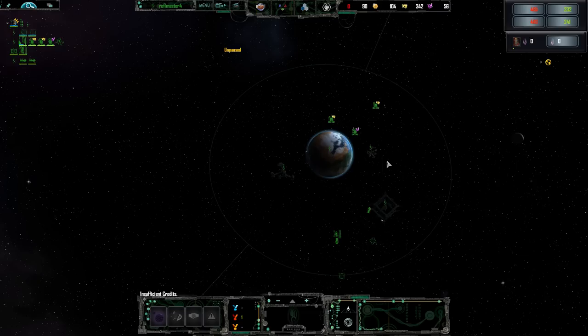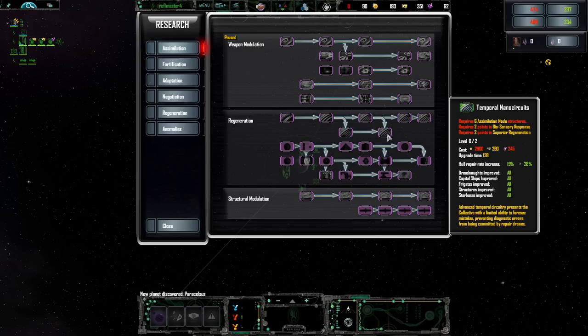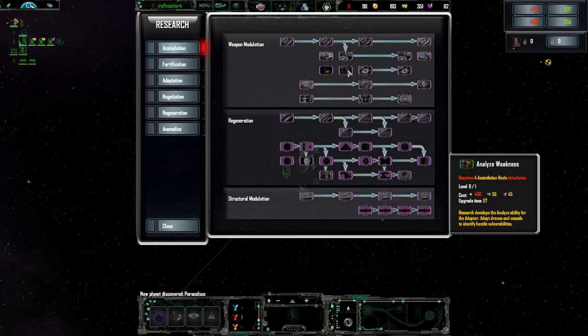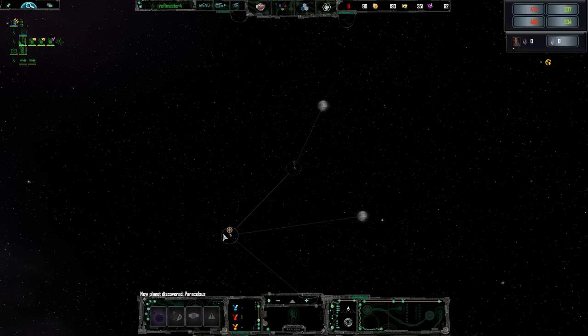Let's get some interceptors as well. In my last let's play with the Borg, I built a ton of interceptors and got a huge amount of armor upgrades for them, which made them invincible. I wonder if they have any of those armor upgrades here. They have hull repair, max hull points increased, hull repair rate increase. Can't find the armor upgrade immediately, but yeah — you can get armor up to about 20 or so, and it seems like you can still get all the way to tactical armor and make these guys invincible.